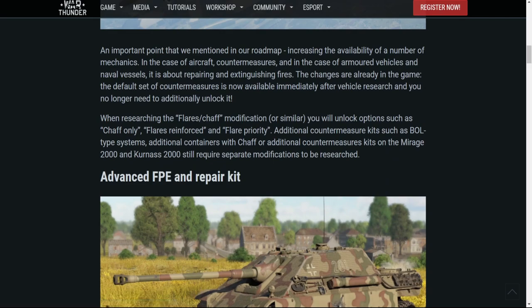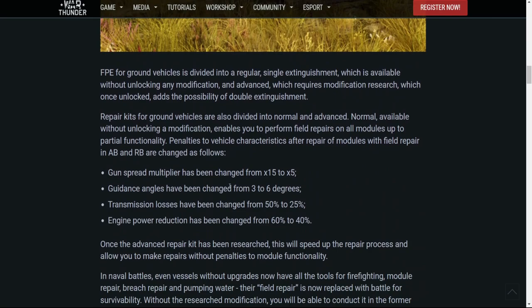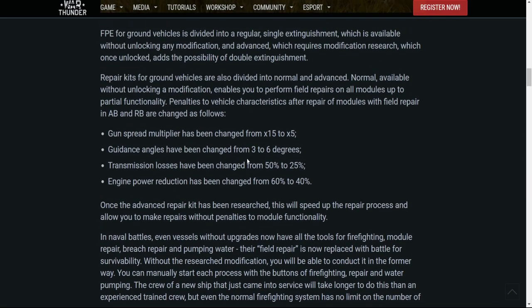It does give you a bit of a fighting chance. The change that's going to affect me more is the changes to repair kits and the fire extinguisher. Under the previous model, if you got set on fire in a stock vehicle, you couldn't put out the fire. You could press six and if a player came up to help you they could assist, but that was very haphazard because friendlies aren't necessarily going to throw themselves into danger for a teammate with a stock vehicle. Generally, the fire would just burn through until you were destroyed.